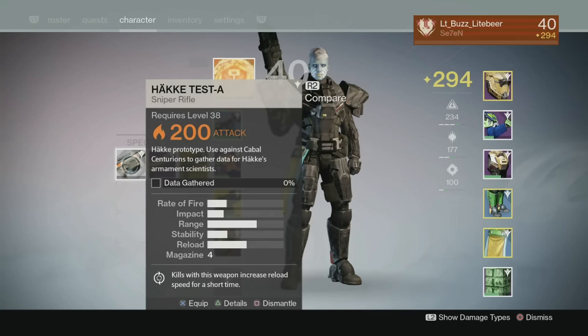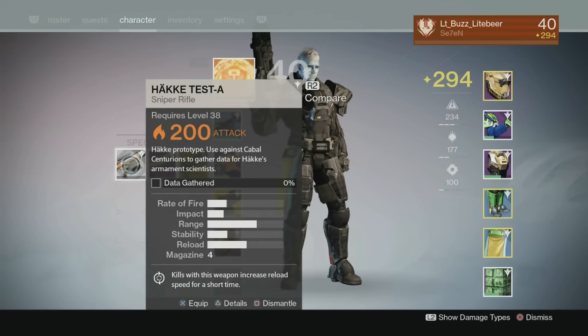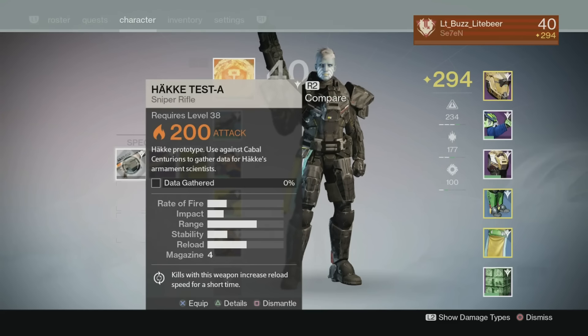And then there's a sniper rifle bounty — use it against Cabal Centurions to gather data for the Gunsmith's armament scientists. I'm going to use a couple of these on Cabal this week. You guys need to get over here and pick these up.